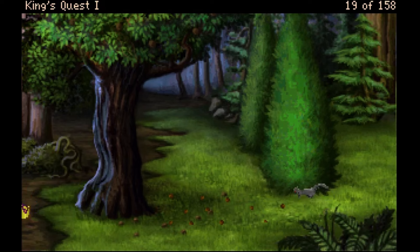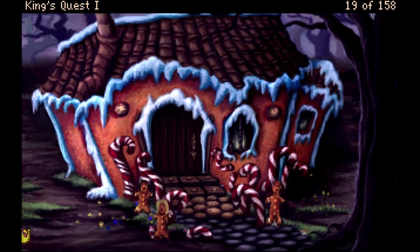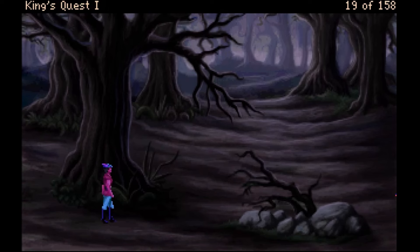It looks like I can't bother the squirrel. These are the evil woods. I thought going right from the evil woods led to the witch's cottage — maybe the cottage is here to the left then. Just empty woods; north of the empty woods was the evil snake.